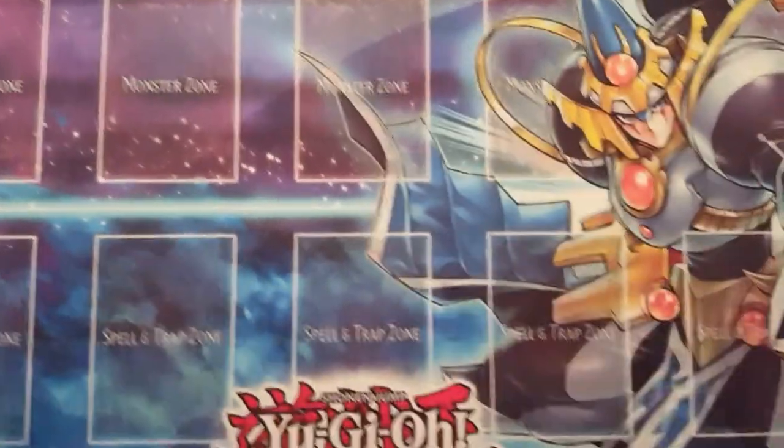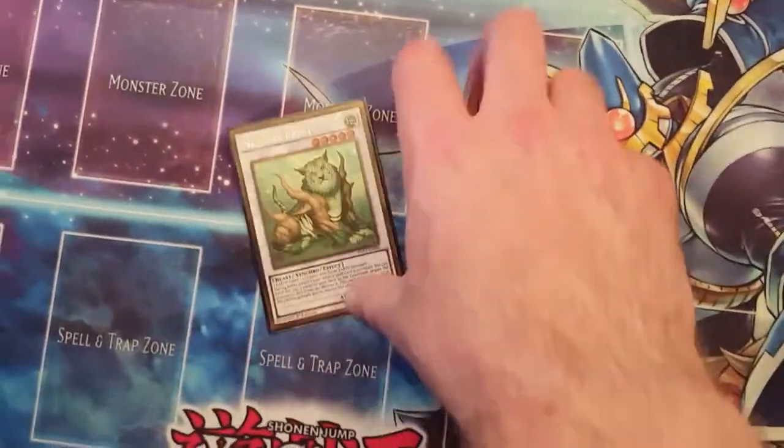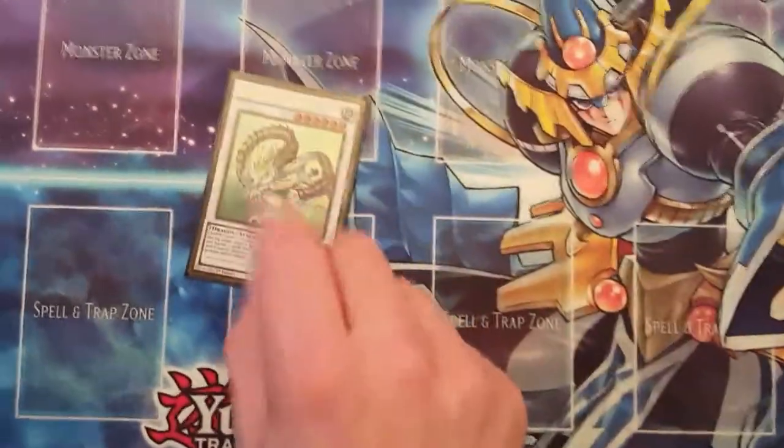Next we have our very shiny tokens — playing those for link markers as well as regular tokens. For the extra deck monsters, one Naturia Beast and one Barkion.